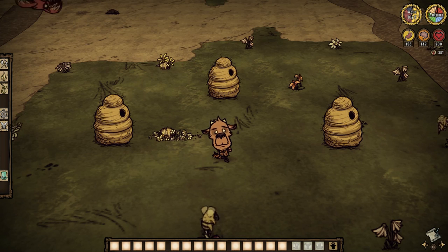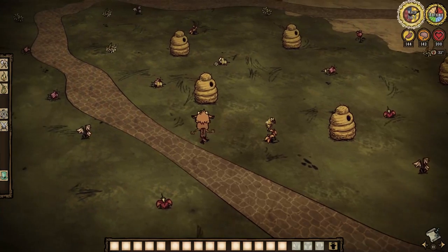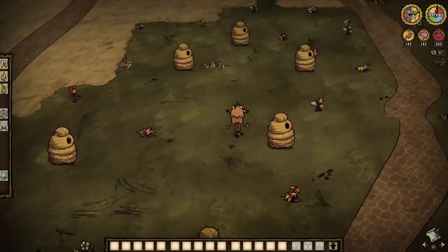And they emerge from these — beehives. They are naturally occurring and cannot be crafted or renewed, so however many you get via world gen is what you are stuck with, so make note. Any beehive itself spawns a new bee every 30 seconds, but any given hive can only house up to six total bees.